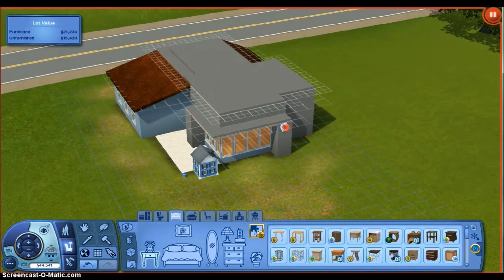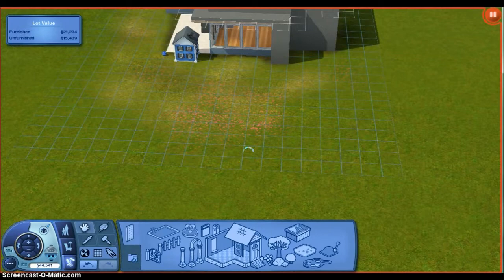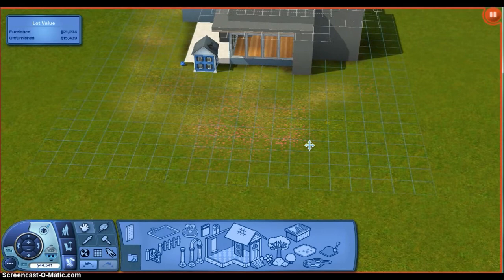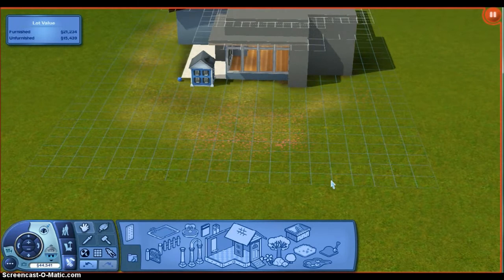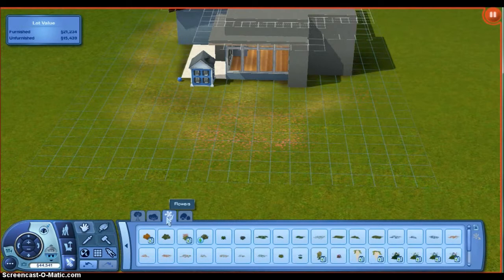I may change the roof color and put some stuff up here. This part is kind of just me adding a few things and introducing myself. Next part, hopefully, we're going to start actually playing the game. Also, if you want to request anything, I would love to do a house-building project for you guys, kind of like what SimSupply does — because I love building. It's like one of my favorite parts of the Sims 3.